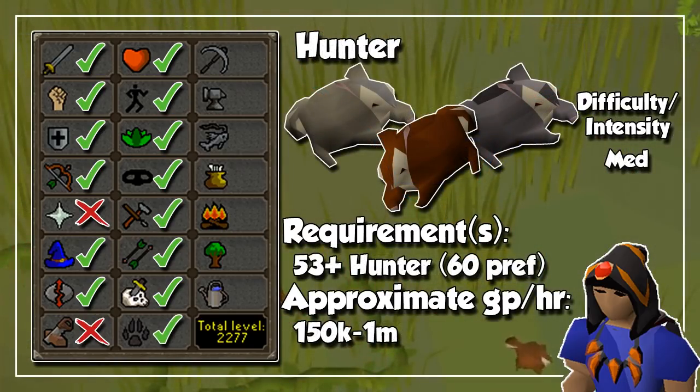Up next, we have Hunter. I would recommend power leveling up to level 60 by dropping everything you get up to this point, after which you will be able to catch Chinchompas with 4 traps. Then I recommend catching Red Chinchompas at level 80 with 5 traps. You can also try Black Chinchompas, but these are in the Wilderness and I am not going to send you there to make money. And if you want to do it in a more passive way, Birdhouse Runs will always give you decent profit because of the tree seeds and the nests you get from them. I also have a great guide on that, so go ahead and check it out.